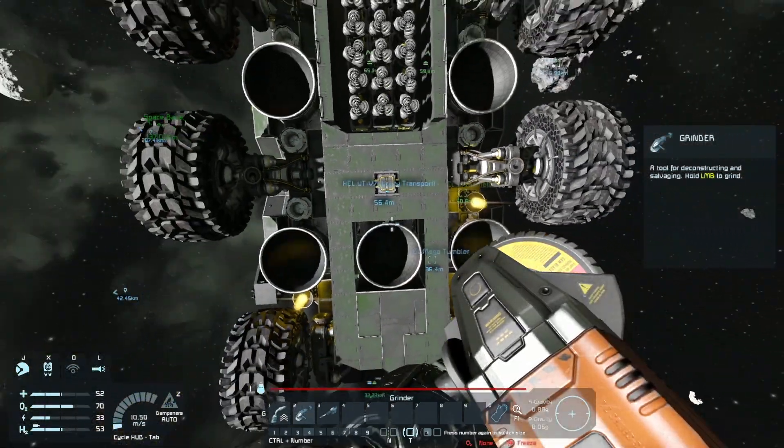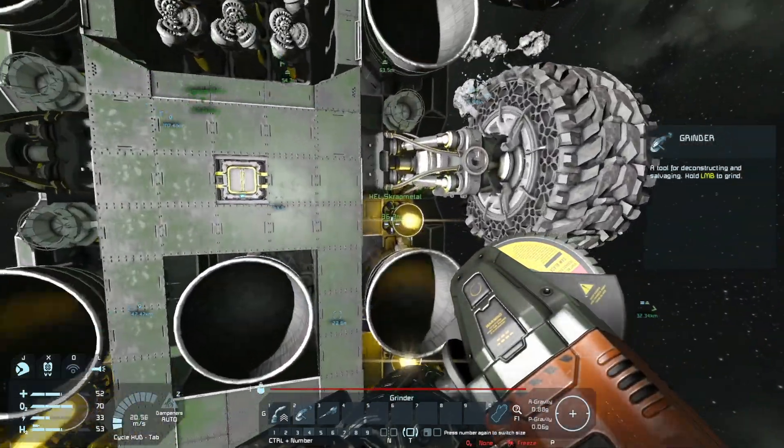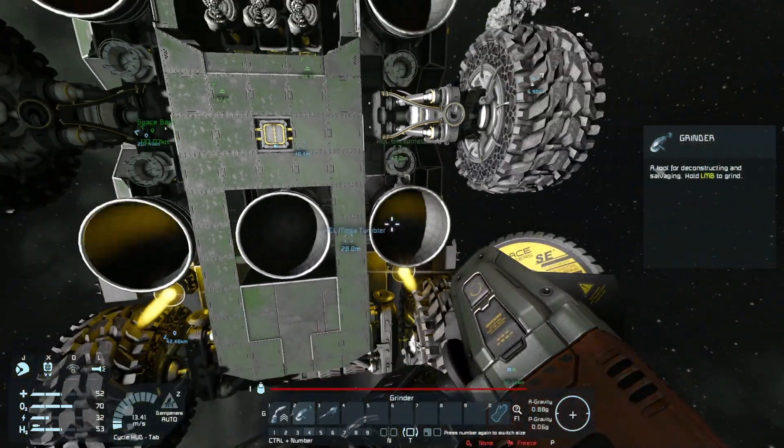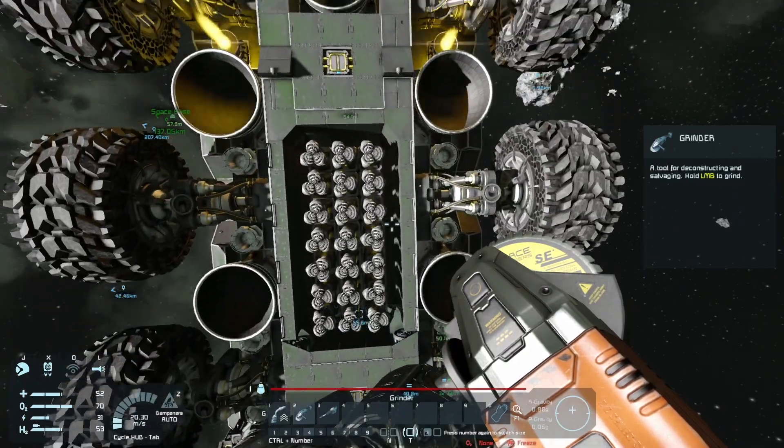So they all need interior plates that I didn't have. Time to ask the system for a bunch of them. So when I turn off my inertial dampeners, I do start falling. It is kind of funny to see.